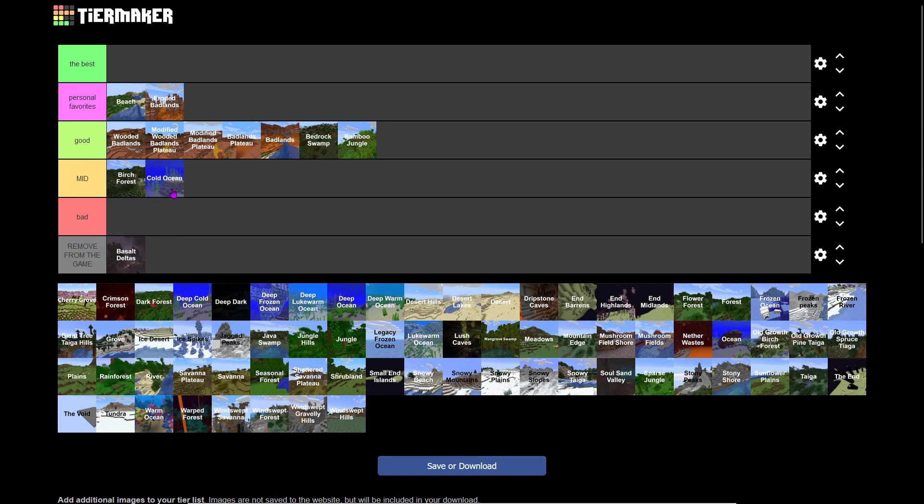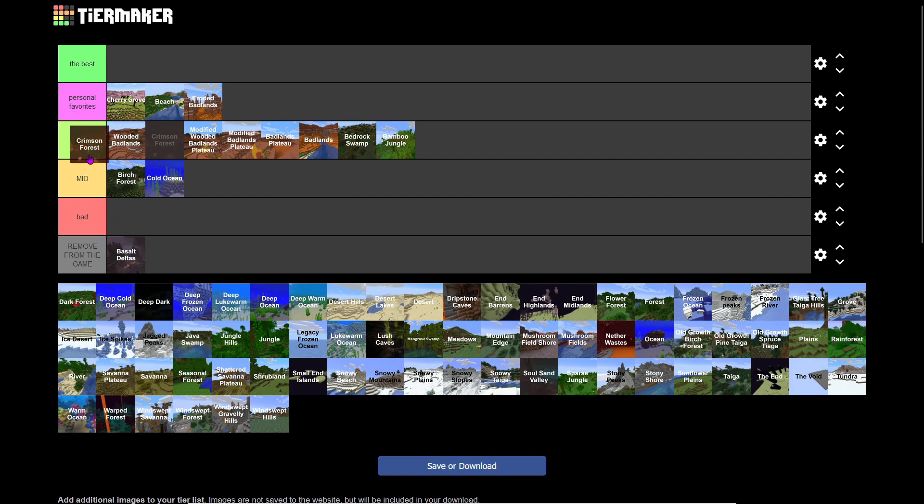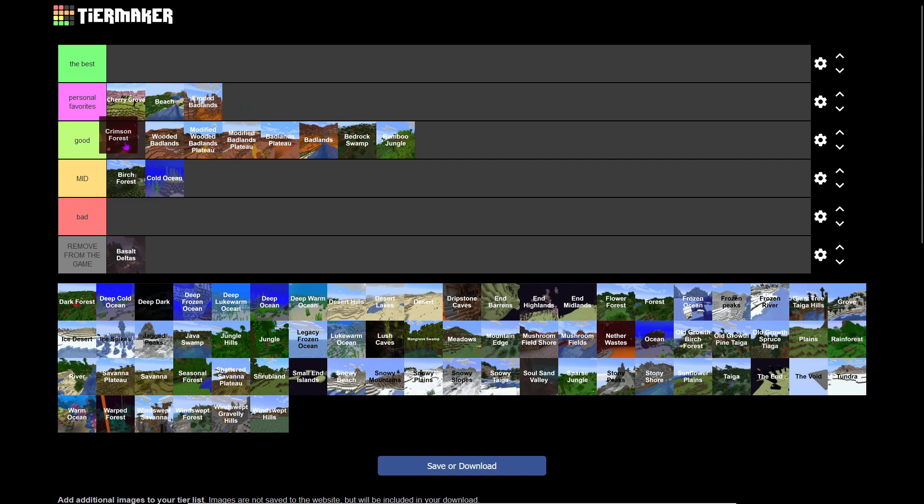Cherry Grove — that's the best, top Personal Favorites for sure. It's slightly overrated but really good. Crimson Forest is good — there are hoglins and piglins, so it earns a Good tier even though hoglins can be a pain.